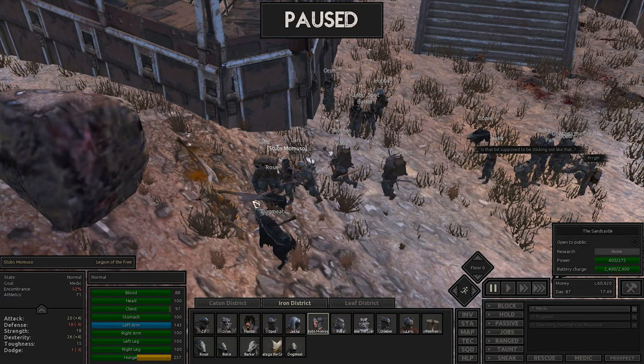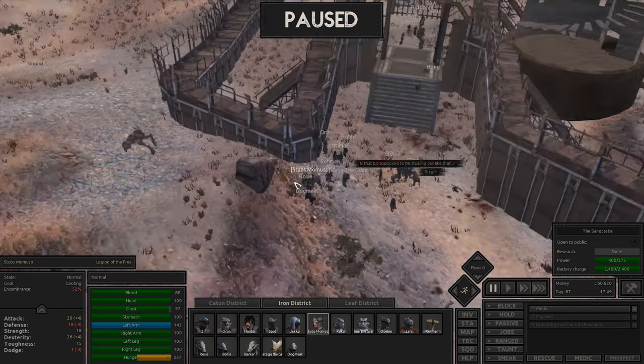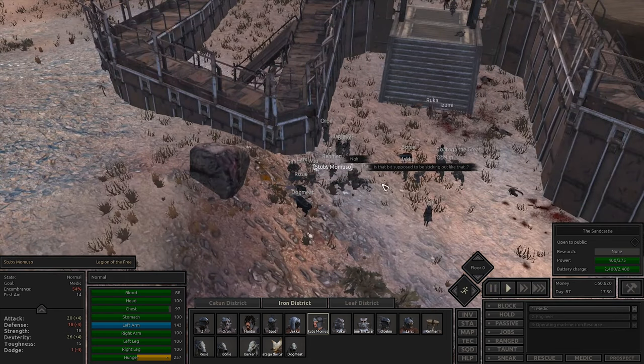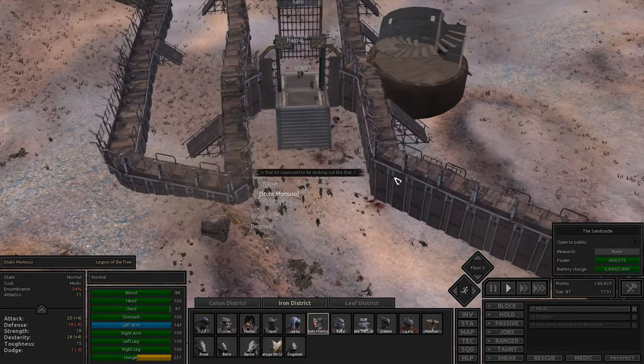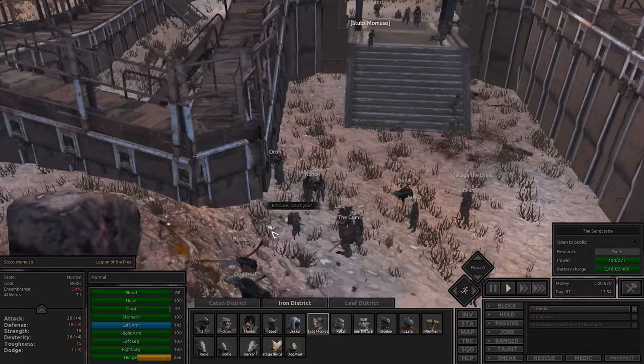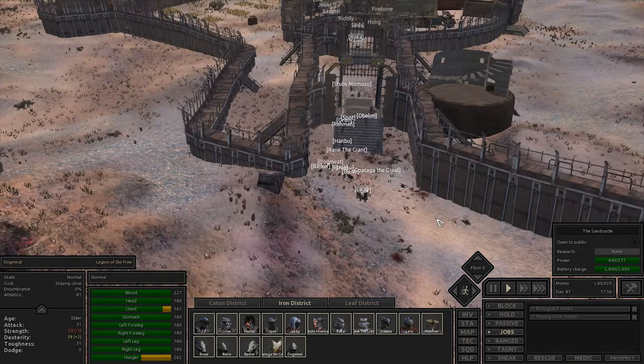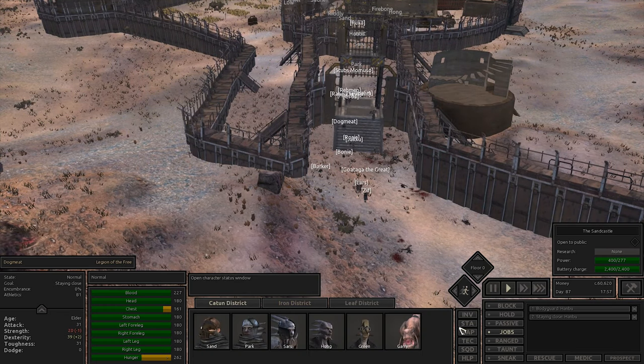Stubs, since you are so close to the spider, we're going to get you to go ahead and claim those rewards. Let's get some healing done - we're going to be fine. Looks like we survived both of those! Everyone, you can head back onto your jobs now after the healing has been done.